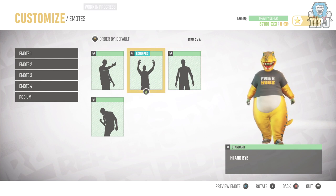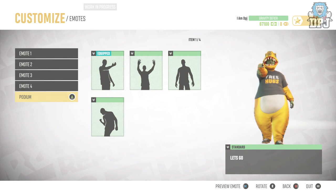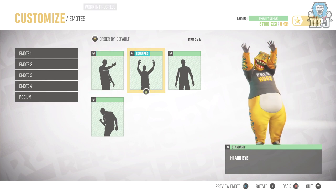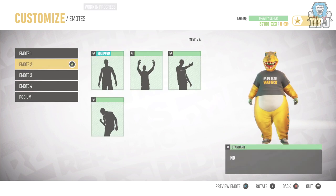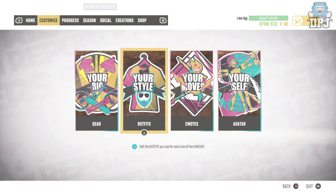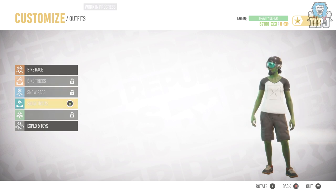You can also do your emotes — you can equip four at a time. There are podium finish emotes as well, so if you finish first you can use those. These all have rarities to them; these are all the standard green rarity, so there are no doubt going to be better ones you can unlock too.